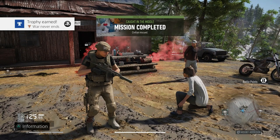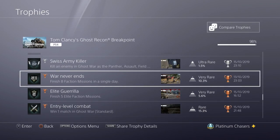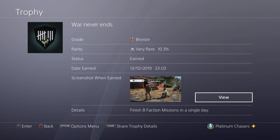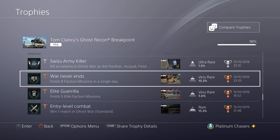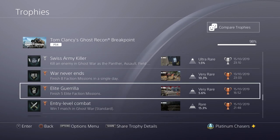Finish eight Factor Missions in a single day — this is a single 24-hour real-time day that cycles every day. Factor Missions are the green ones you get from the Missions menu and they will cycle every day, but there are well more than eight each day. They're usually something very simple like go and find something, go and kill someone or destroy something. Eight in a day is not hard.